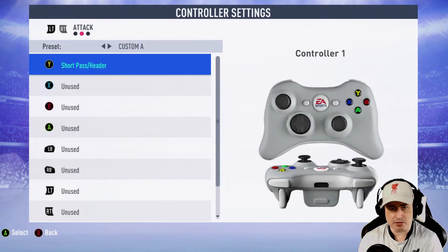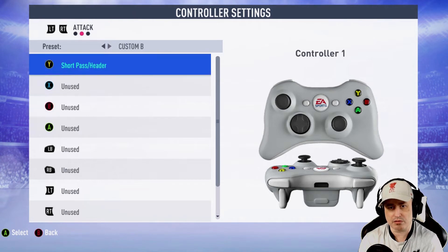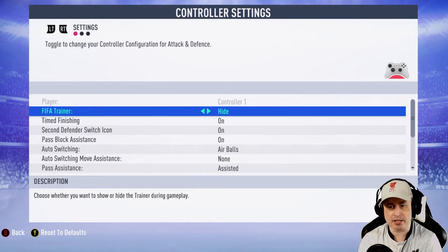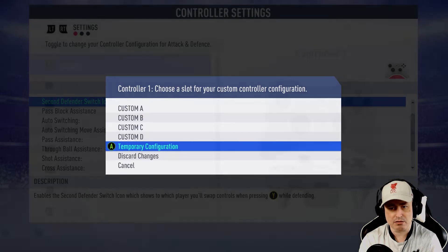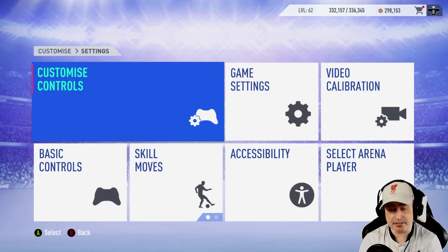Yeah, go change it — so we go to here and you can see it says 'unused.' I'm like, right, but give me an option — what can I change it to? Because it's not giving me anything that I can change it to. That's 'short pass' then 'unused.' If anyone can tell me how this can be fixed, I will be indebted to you. All these things here were set to like manual and stuff like that, which is another weird thing.